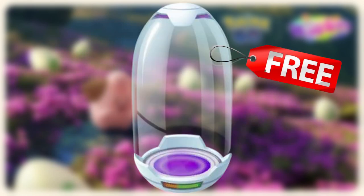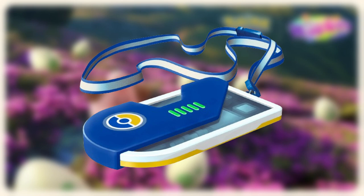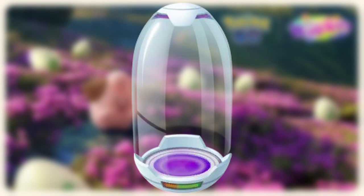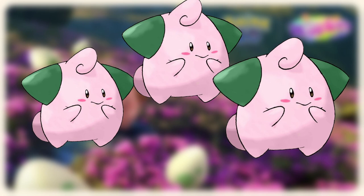You will get a Super Incubator for free. There will be a free event-exclusive timed research awarding a Super Incubator and XP, but you need to complete it by April 28th at 5pm or otherwise you're gonna lose it. Since it's a Super Incubator, you can use it 3 times — that means 3 free shiny checks for Cleffa.